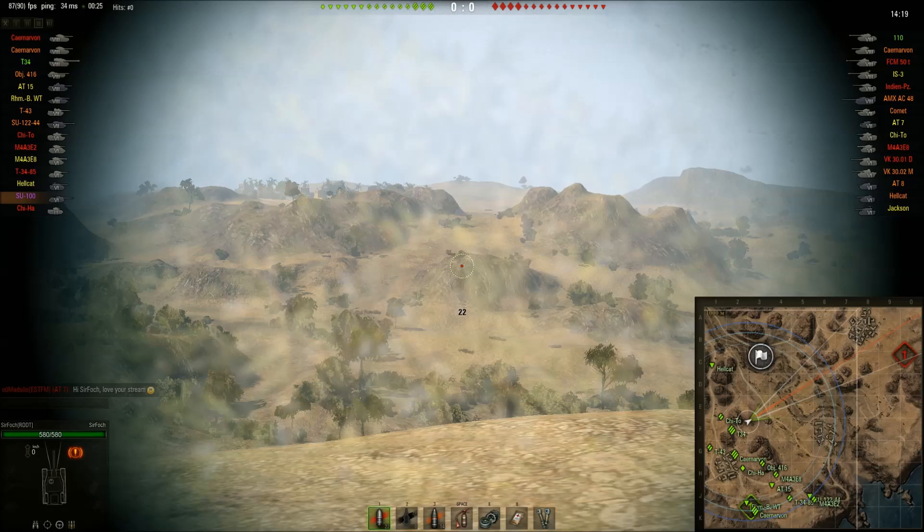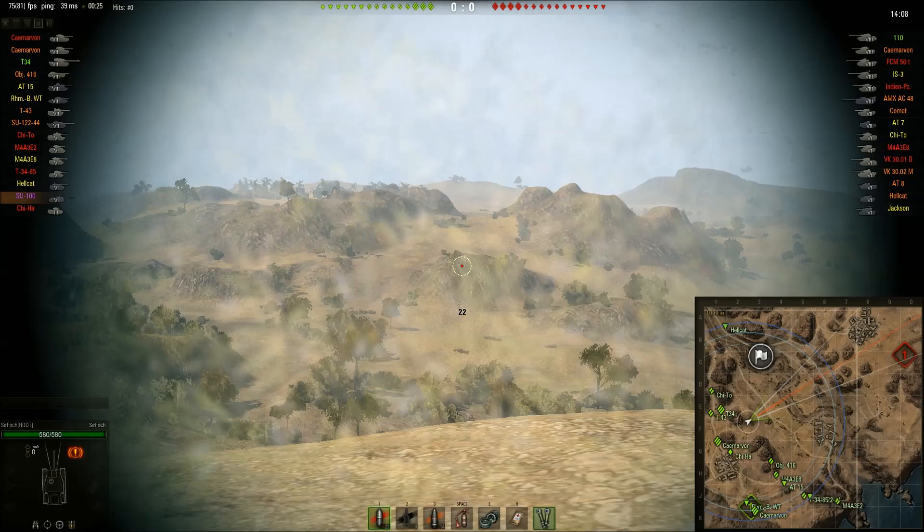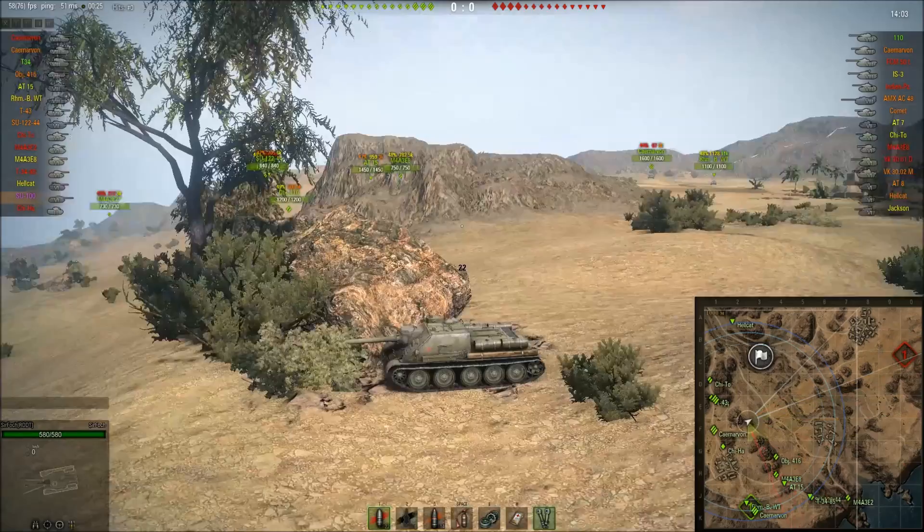I don't even know what to say about this tank. Basically you get a KV-1S with a good camo value and no turret, a little bit faster reload with a little bit less hit points — that's more or less everything you get here. I think the gun might be slightly more accurate, but it's not that big of a deal.